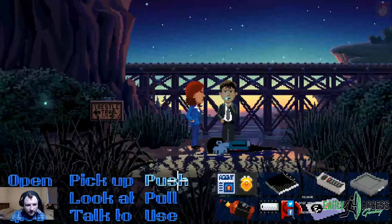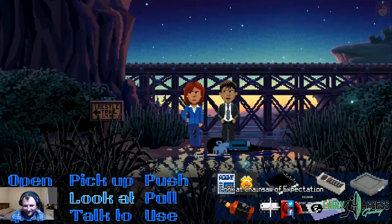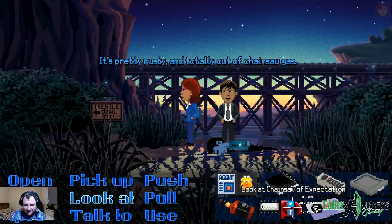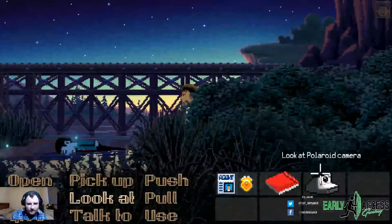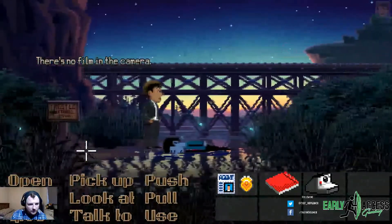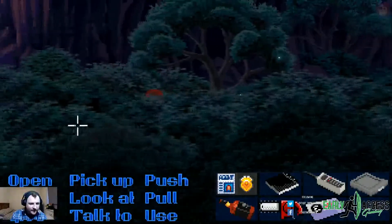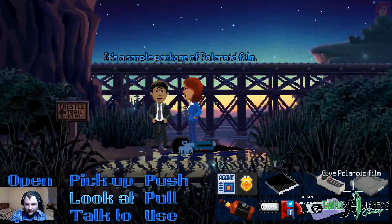Genuinely already stuck — I'm terrible, I don't know what I'm doing. The chainsaw — 'it's pretty rusty and totally out of chainsaw gas, definitely not the murder weapon, no missing body parts.' Maybe I'm meant to just take a photo of the corpse. There's no film in the camera — oh, because she has the film! Why does she have the film? Right, get over here. That's definitely progress. 'It's a sample package of Polaroid film.'